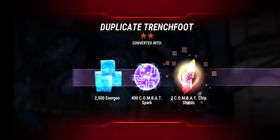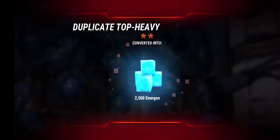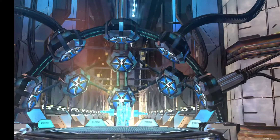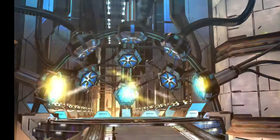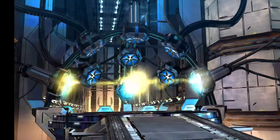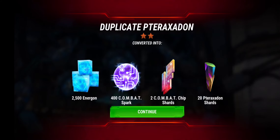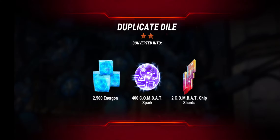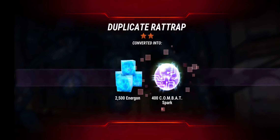On to the Autobot side: duplicate Trench Foot with all the goodies that come with him. Got a duplicate Top Heavy, and then a duplicate Taraxidon, another duplicate Top Heavy, and another duplicate Taraxidon with the two combat ship shards. It's slow going building to that 5-star combat bot, but it is totally worth it to have one. And there's Rat Trap — duplicate Rat Trap.